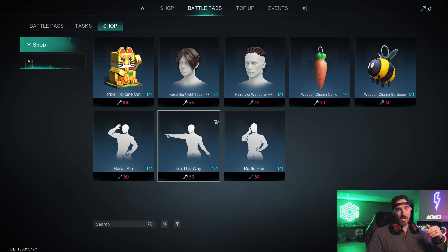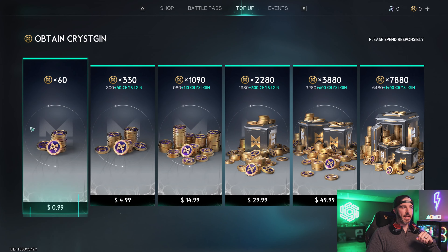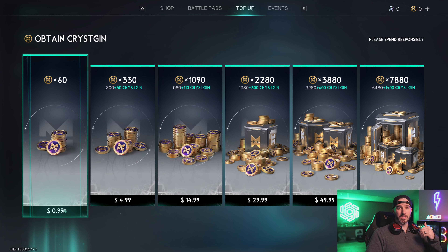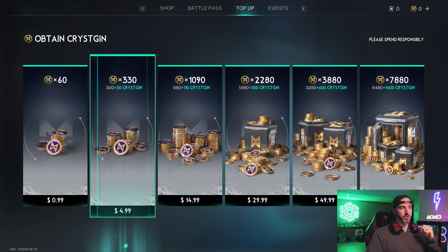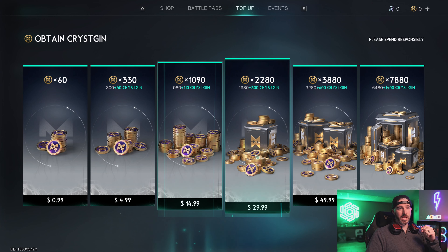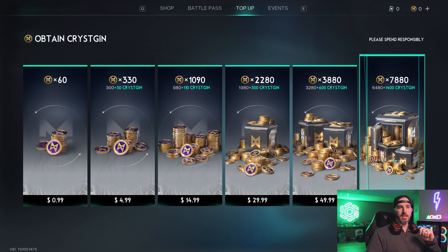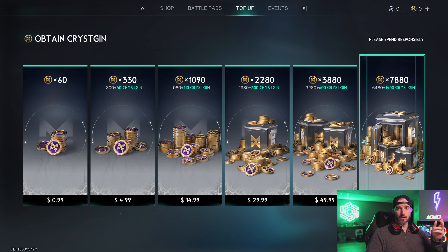There is also an actual cosmetic shop. Items here require paid currencies. To get those currencies, go to the Top Up tab. The paid currency is called Cristians. Here are the USD amounts: 60 Cristians for $0.99, 330 for $4.99, 1,090 for $15, 2,280 for $30, and 7,880 for $100. Plenty of options depending on how much you want to spend.